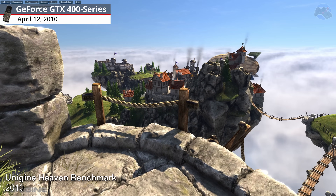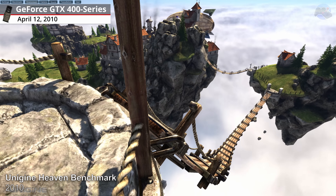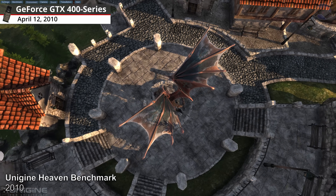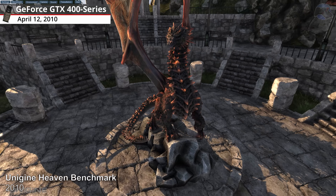Unigine Heaven Benchmark, 2010. Heaven was a DirectX 11 benchmark where you could explore a mythical village floating in the cloudy sky. The buildings and structures were highly detailed and realistic thanks to the use of Dynamic Tessellation, Compute Shaders, and Shader Model 5.0.